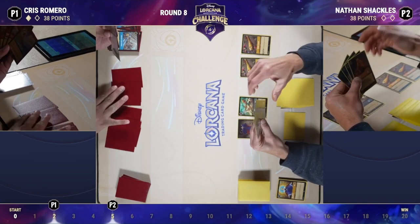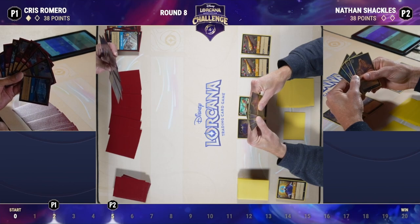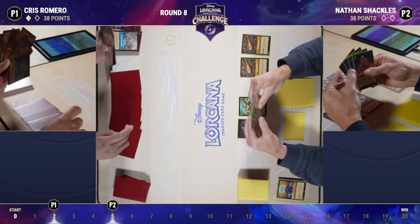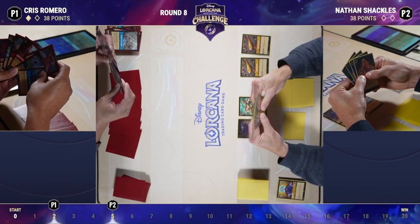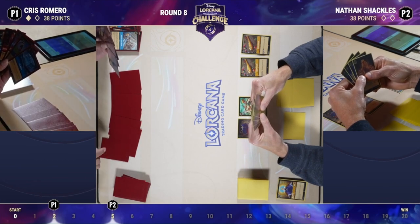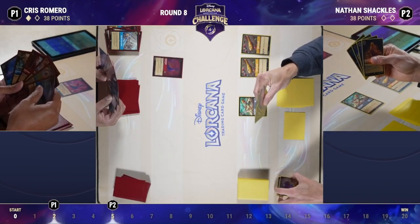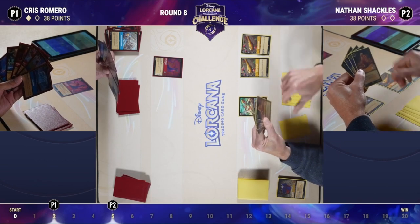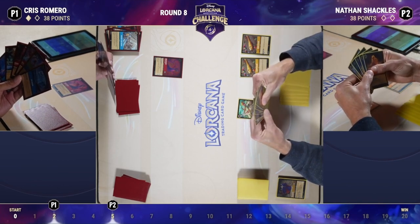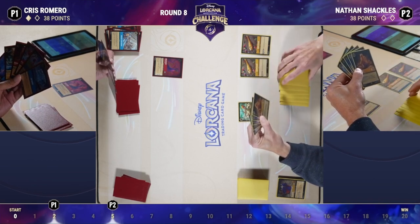They're playing two different games here. Nathan is slow and steady — able to gain two lore a turn, perhaps three if a character sticks — accumulating lore over time. Chris is building that engine where he can get perhaps 10 to 15 lore in a single turn if he gets it online. Chris recognizes he needs to get on the board and stop these characters from getting any quest value, because those flutes represent so much inevitability. Even something like a one-drop Robin Hood or a Queen questing once is just pushing Nathan closer and closer to winning.